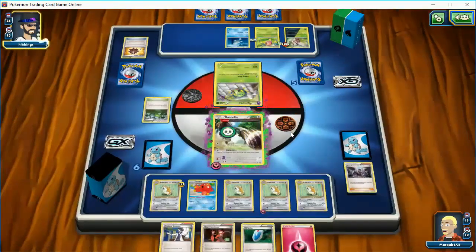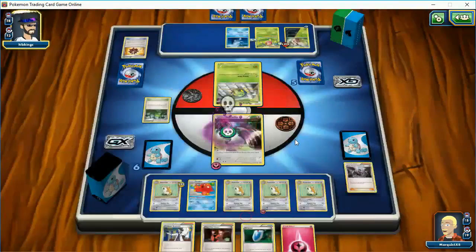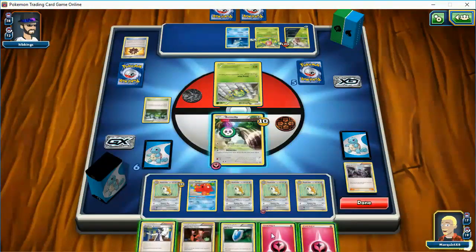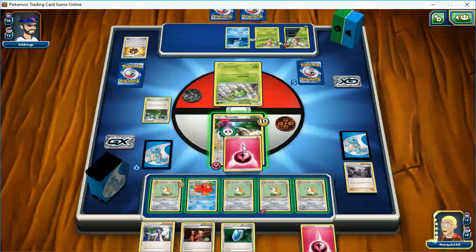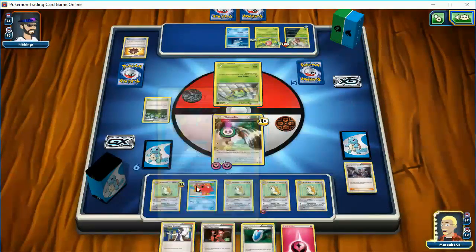So we're going to get poisoned again, and this Bunnelby will be gone. So I have about three turns to use him. There's the energy. I could retreat and Lysander — I could put an energy on him, retreat, Lysander, and then get this guy out. Actually I don't have to Lysander... well, I have to Lysander to get him out. Before we do that, let's grab a card.